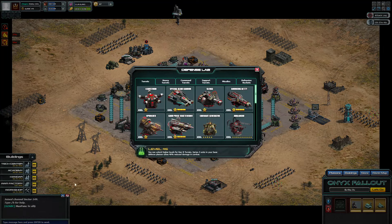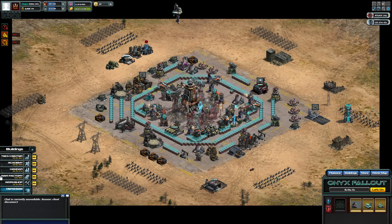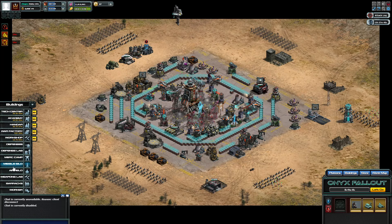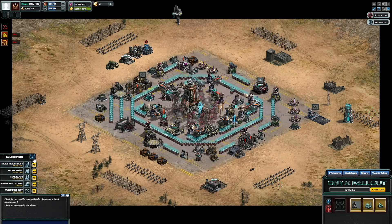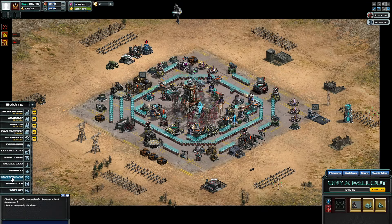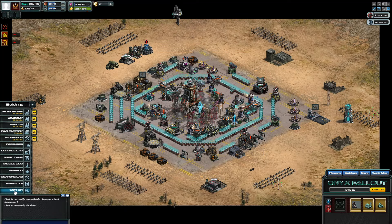Same with the Defense Lab — just click the side here. The Airfield works too; I can start building units if I want. And for the Tech Center, if you haven't got anything upgrading, just click the right-hand side and pick the building you need to upgrade to move forward.